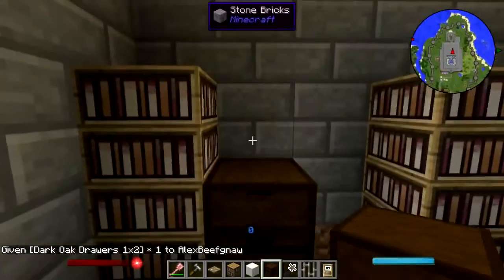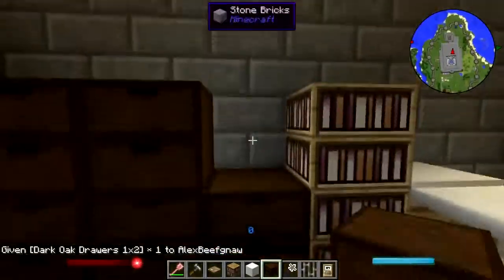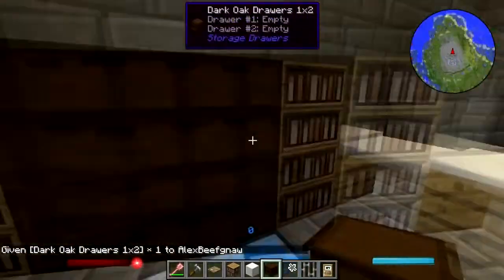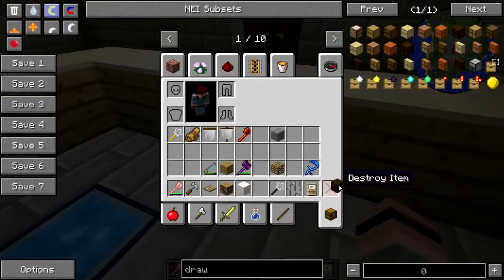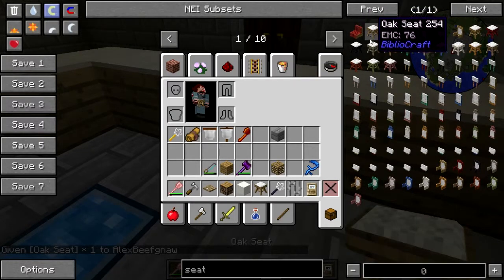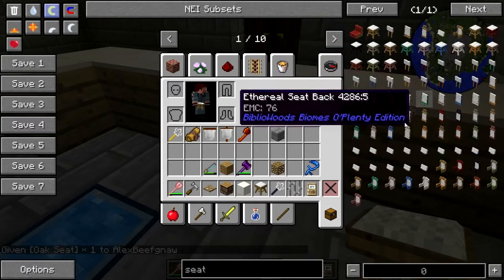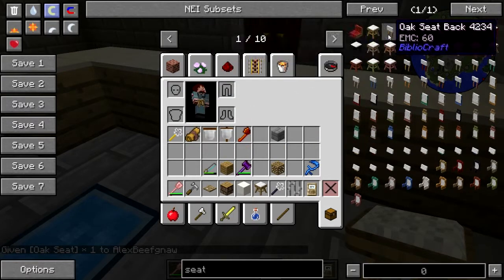Alright, that'll work, that'll do. Give me a seat — it doesn't have to be a fancy one. Let's just use the basic oak seat and the cheap oak back. Sacred oak — why? Okay, there we go.